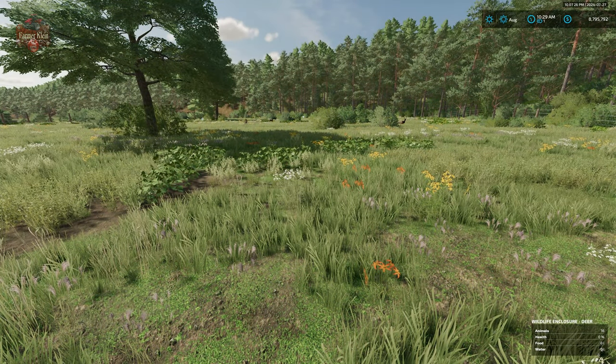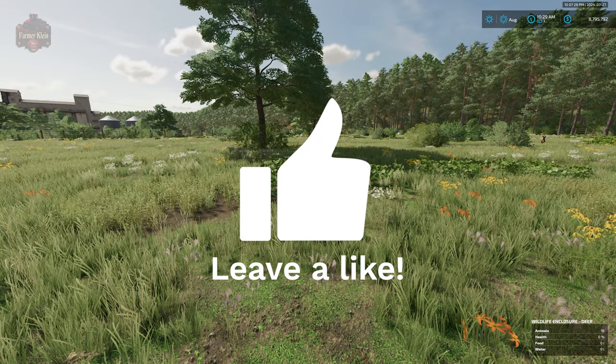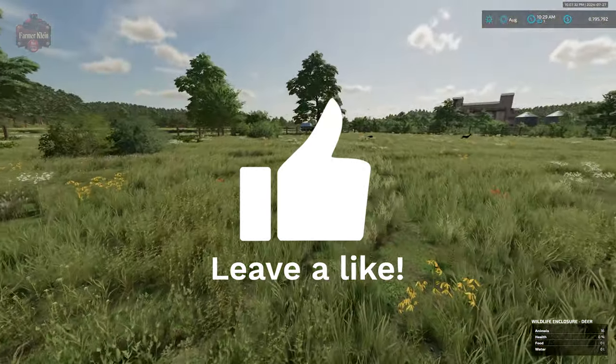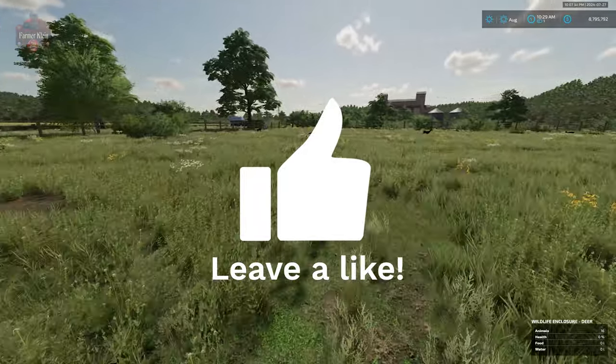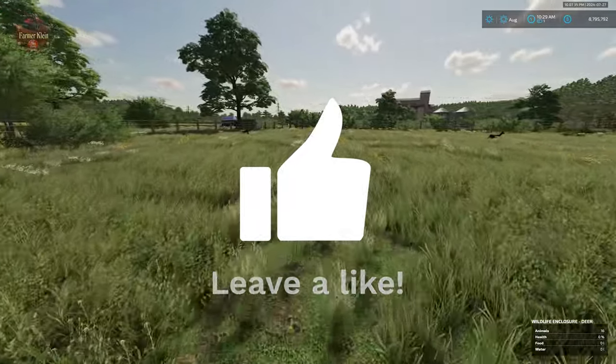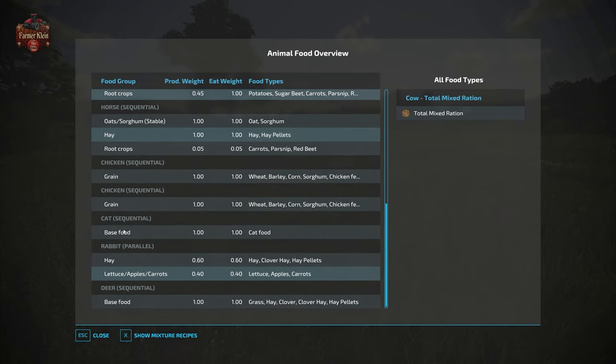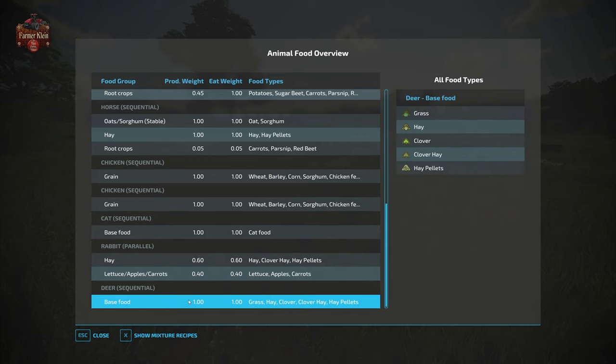This particular wildlife area will hold up to 500 deer. The deer are going to require water and hay. Using our animal food overview mod, you can see that deer require grass, hay, clover, or hay pellets.